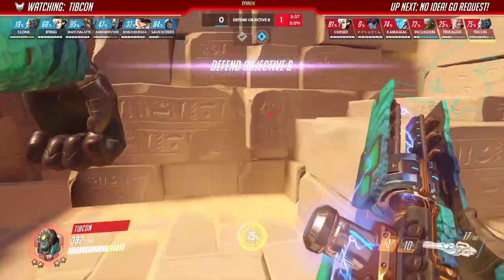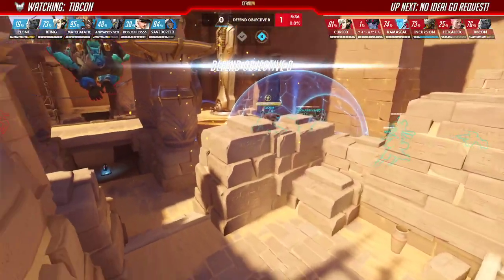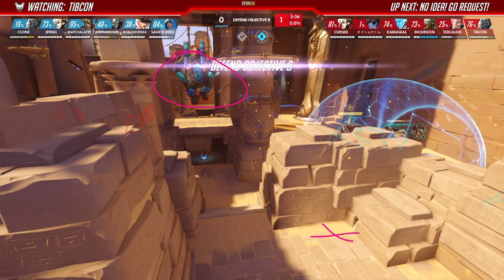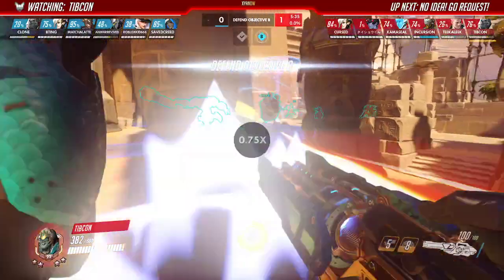The biggest thing is you're just not fully committing. You have almost 400 health when you jump out — that's why I said you don't have to jump out yet. You can stay, do some damage, and when you get pressured again then jump out. But again, it's difficult to play attack Monkey on second point.